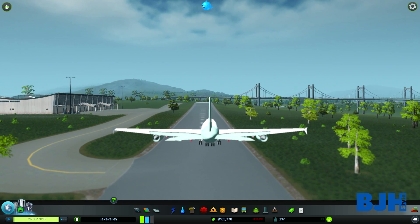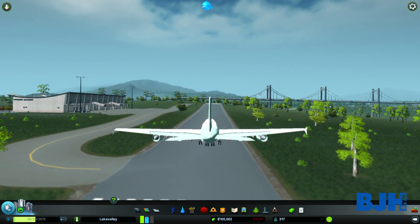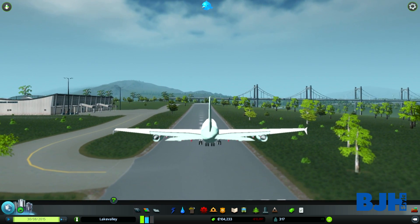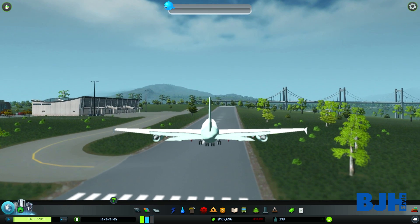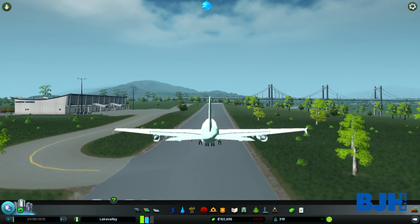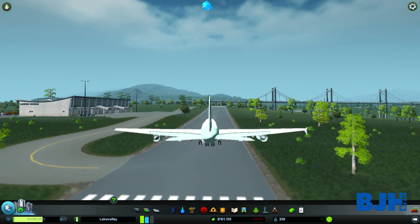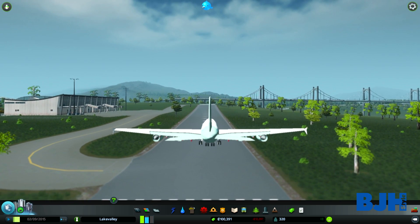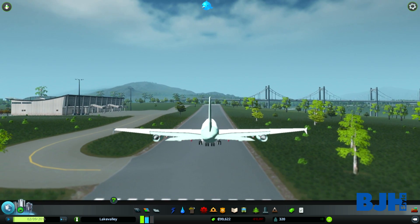Hello everyone, welcome to a new mod spotlight for Cities: Skylines. We have the flight simulator mod this time. What it basically adds is a plane into the game which you can fly. There are already planes and airports in the game, but this one you can actually fly and fly over your city, explore your city more, and do some awesome stunts. It's really buggy right now — it's in alpha stage, so the developer is still developing it, but we can fly it!